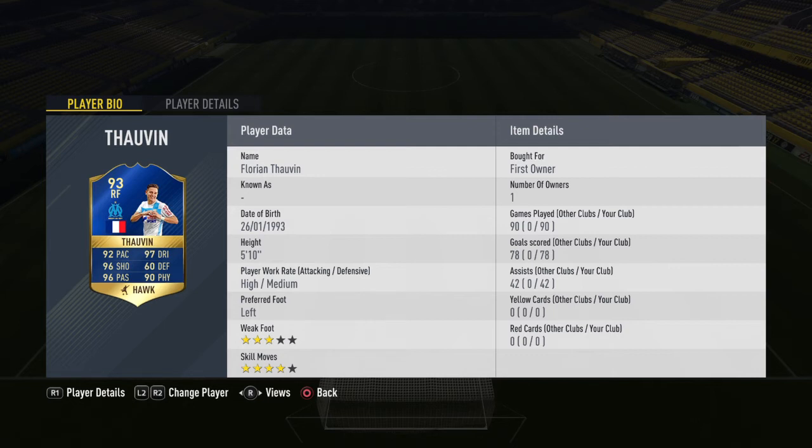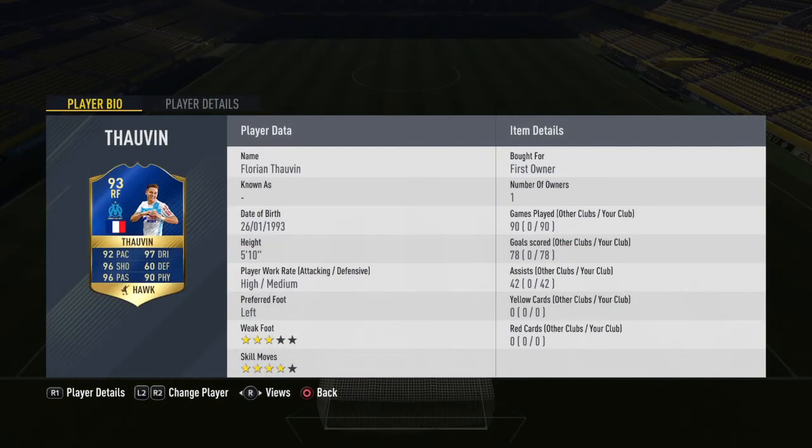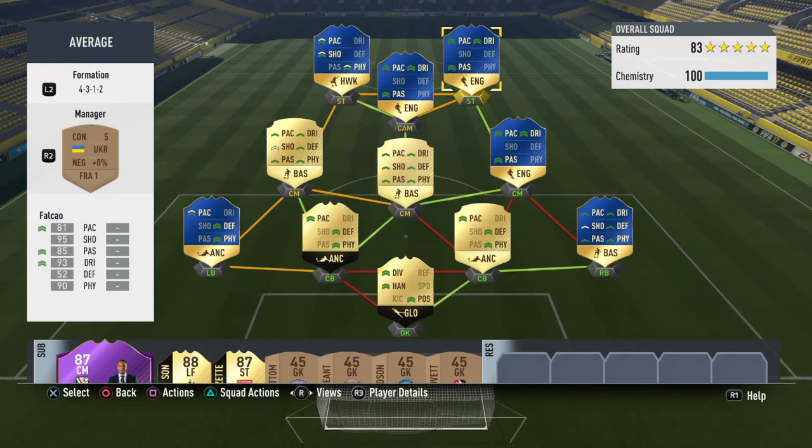He may be small but with that Hawk card especially, he's so strong. He can dribble past players, he's so nimble. And if someone was getting outpaced by someone like Team of the Year Dani Alves, he can hold him off very easily. The only problem really I guess is the three star weak foot. His right foot is by no means bad, but yeah I always try sticking on that left foot because it's so clinical.